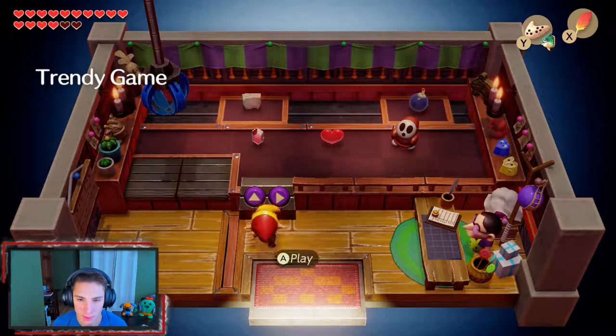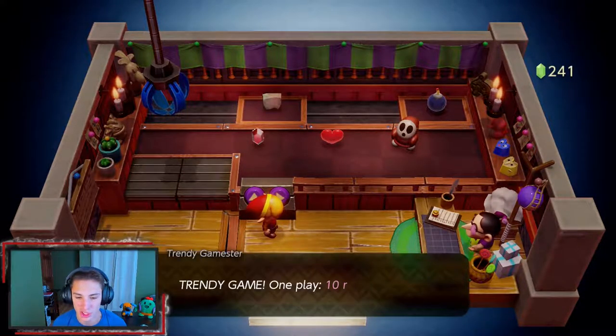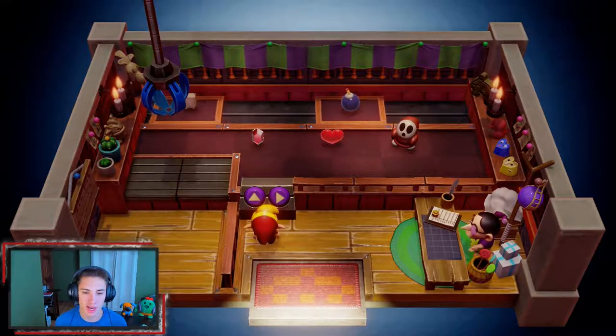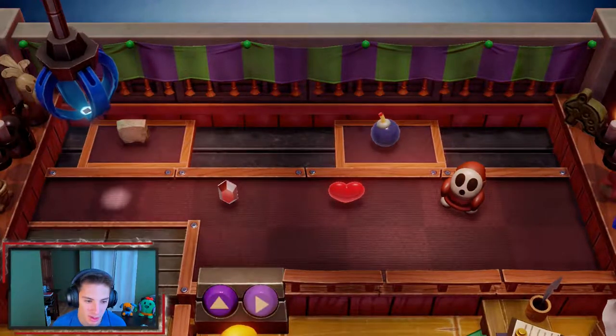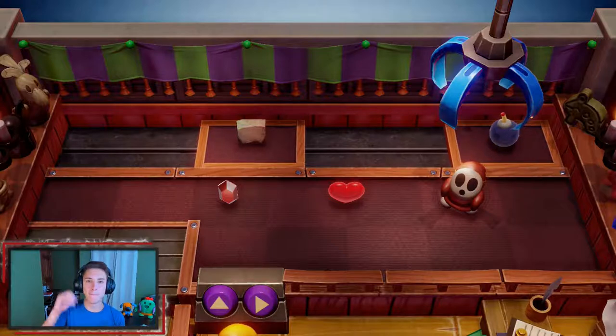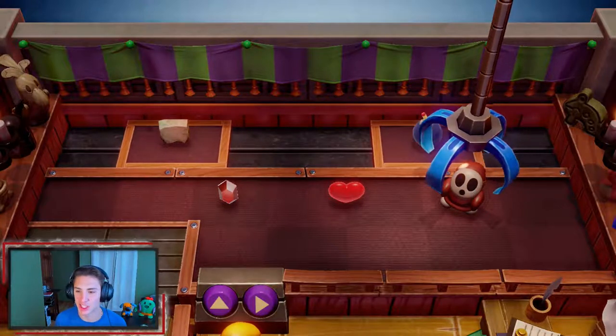We got a few figurines — I think a piece of heart, a seashell, and all that. We're gonna start off by grabbing this Shy Guy figurine just chilling there. Let's go — 10 rupees. We know how to play this. Let's go up here — oh, that's looking good. Let's keep going. That's money. That should be a grab.